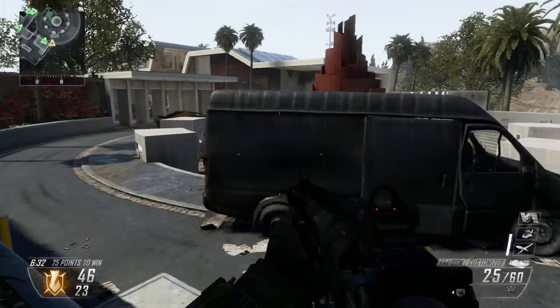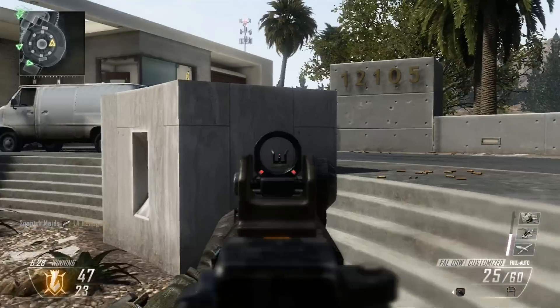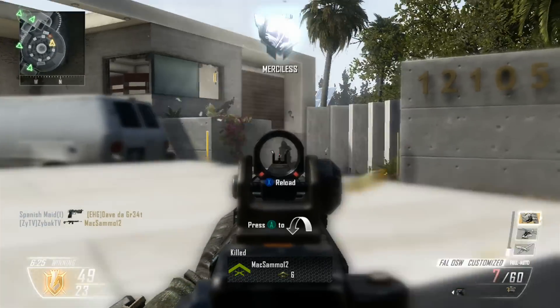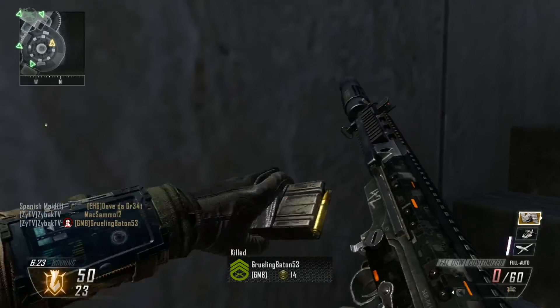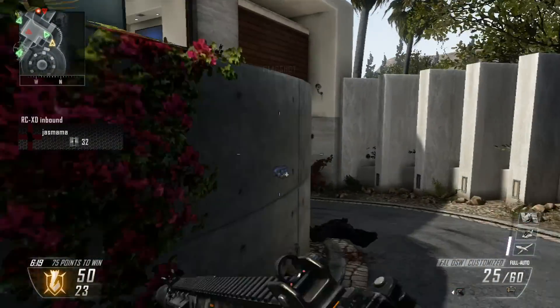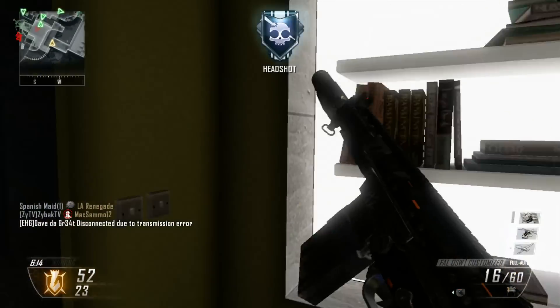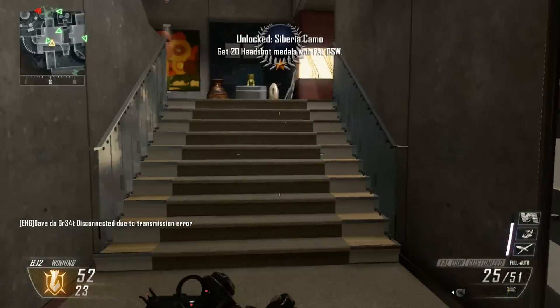From what I've seen, the lower killstreaks seem to be better because they're A, easier to get, and B, people don't leave the game. People don't huddle up in a corner when they hear a stealth chopper — people don't usually leave the game when they hear a stealth chopper. Whereas with dogs, it's 'enemy dogs inbound' and everyone just leaves.